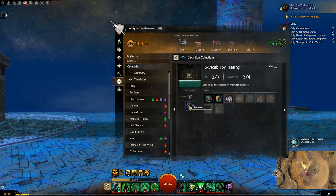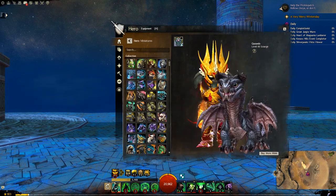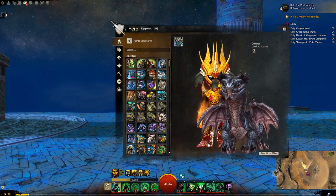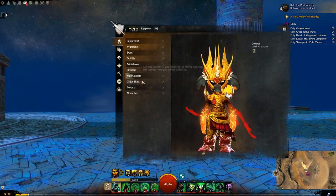Oh, it gives you a mini Skyscale pet — awesome! Wow, that thing is not mini, that is massive. Okay so let's get it up and see what we get to do with it.